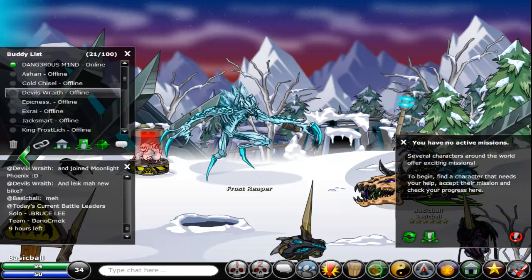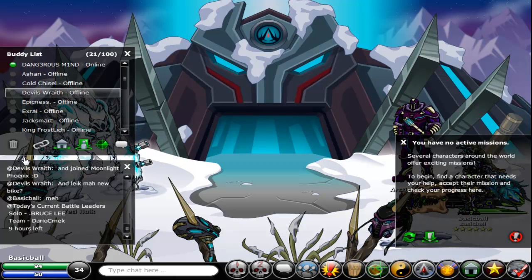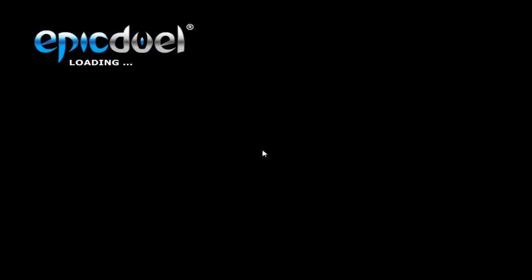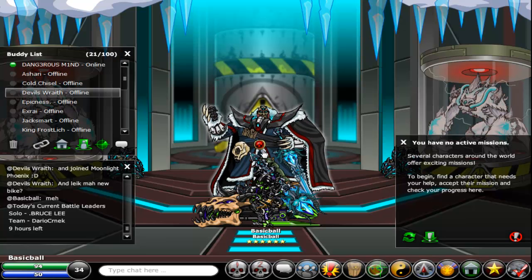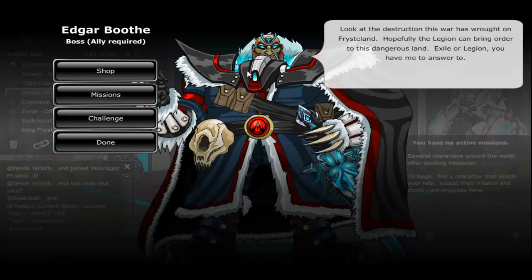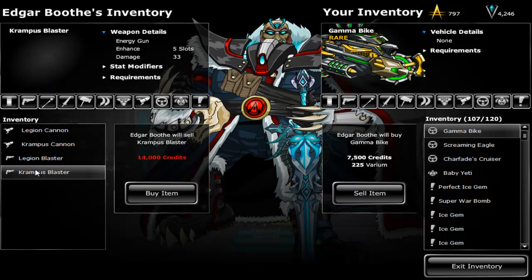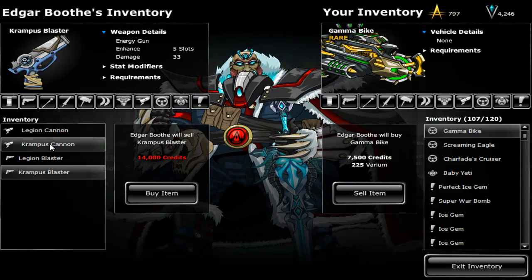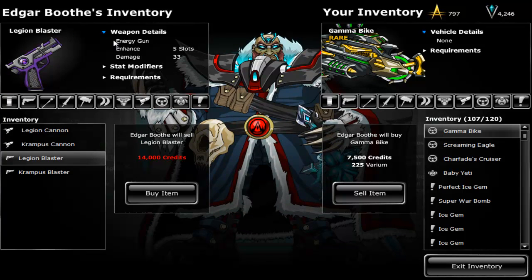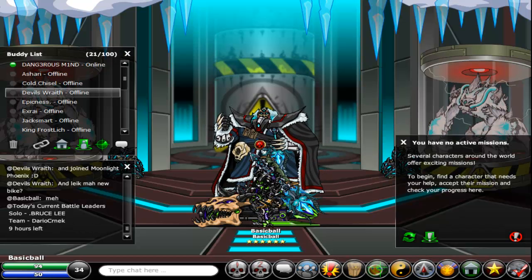Something else that's new is some more balance changes. For one, the Credit to Experience Rate is now set — for each three experience you gain, you also gain eight credits. Mostly it's a buff of credits. For Juggernaut, you actually lose six credits a fight, that's not too bad. Now we got Edgar Booth who also has some weapons — these are Legion and Exile ones, all credits, some guns and some Zukas.